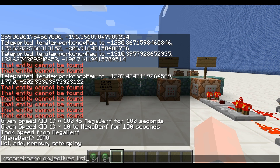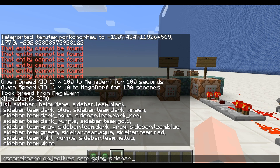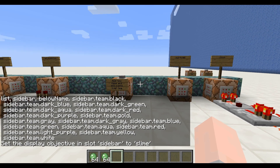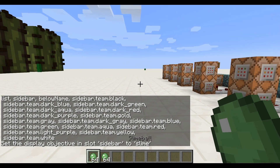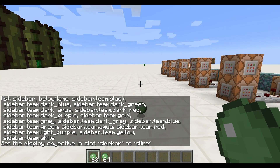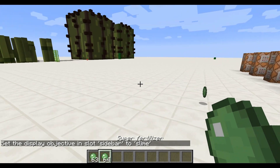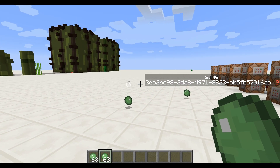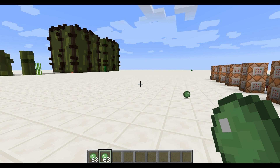Let me put the scoreboard on the sideboard so I can show you what happens. If I drop a normal slimeball, nothing happens, but if I drop a named one, its score will start increasing and there will be particles being created. Then, when it reaches a score of 16, it will disappear.